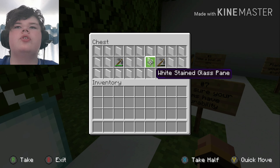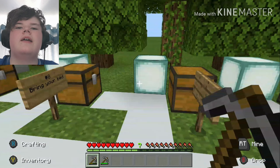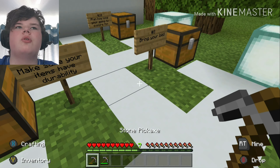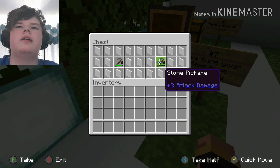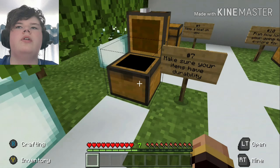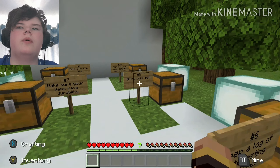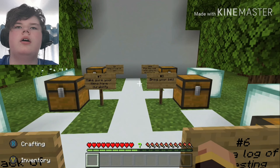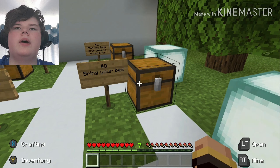Tip number seven: make sure your items have durability. Before you go out exploring, please check the durability of your items — it's always better to have near-full durability than half. Otherwise your tool will probably break halfway through and if you don't have the materials to craft a new one, your only option is to get wood or stone and make a basic tool variant.